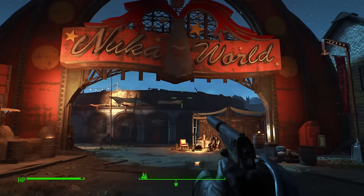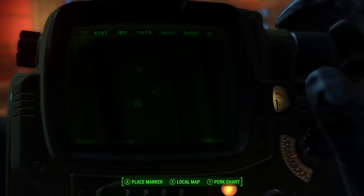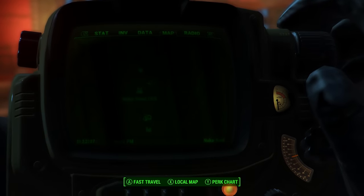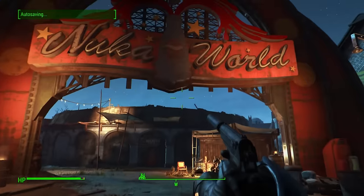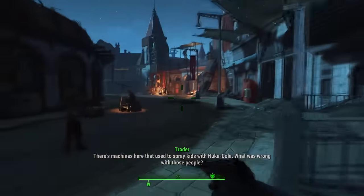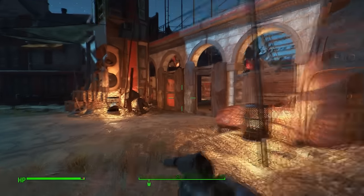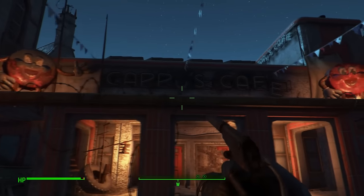For our first recipe we need to go to Nuka Town USA — you can find it on the map right here, but I doubt you'll have any problem since it's the place you enter when you come into Nuka World. Once here, head forward and turn to the right, ignoring NPCs, and go to where all the shops, raiders, and traders are. You will see a place called Cappy's Cafe.